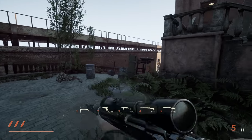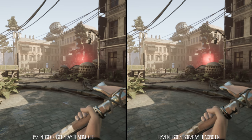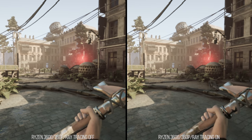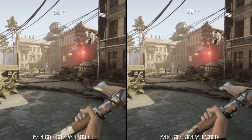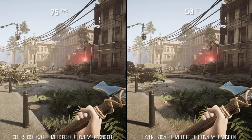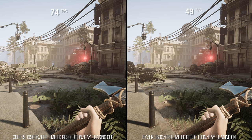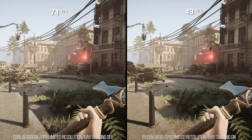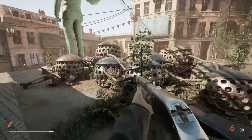Looking at a Ryzen 3600 test — RT off on the left, RT on on the right, resolution purposely set very low, settings on high — it's CPU limited: low 50s to upper 40s without RT, and 29 to 30 FPS with RT on. On a Core i9-10900K it would be around 40-50 FPS while CPU limited with RT on, and could manage 60 FPS with RT off — but that CPU is stupidly fast. Most people will have something like a Ryzen 3600, so in the city they're going to be seeing CPU-limited dips getting in the way of GPU performance.